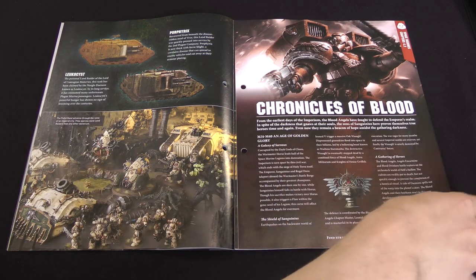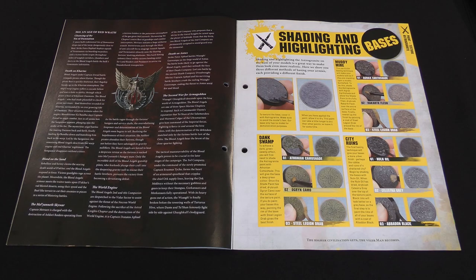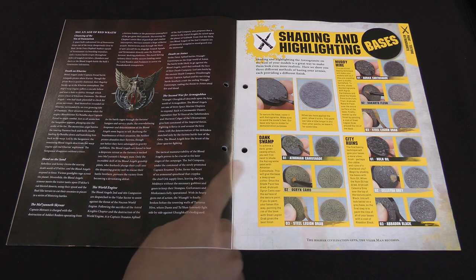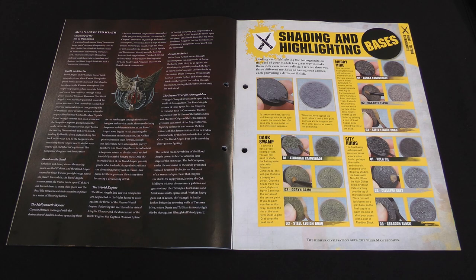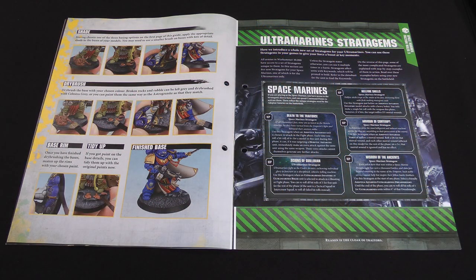Then more Chronicles of Blood, which is the history of the Blood Angels chapter — we've got all sorts of different chapters in this week's issue. Our painting guide this week is for how to improve the look of our bases. Previously they've just been telling us to put Astro Granite on them, but now there are different ways for different environments — involving a wash and a dry brush. Muddy Mire: shade with Agrax Earthshade and dry brush with Rakarth Flesh. Swamp: using Athonian Camoshade and green paints. City Ruins: wash with Nuln Oil and dry brush with Grey.